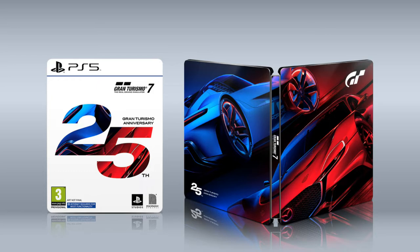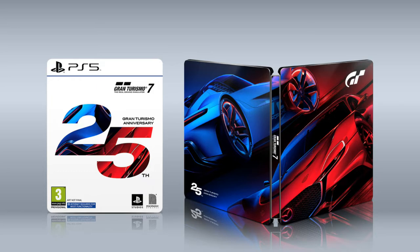Throughout all the pre-orders — both disc and digital — you're going to get three cars and 100,000 credits. Those three cars are the Mazda RX Efficient GT3 Concept Stealth Model, the Porsche 917 Living Legend, and the Toyota Supra GT500 from 1997.